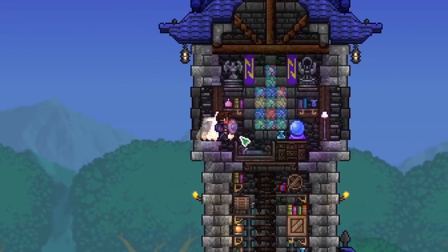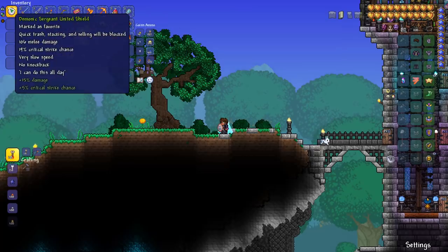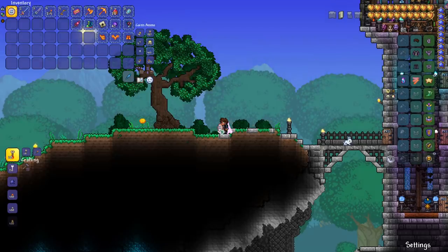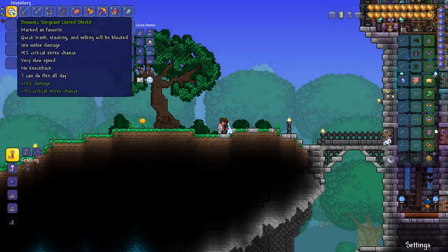This weapon is unique and really cool, so let's go see how it works. The tooltip says 106 melee damage, and that's with all of these accessories and beetle armor. I'm not using solar armor because the fire shield kind of gets in the way of seeing this shield. Then we have 19% critical strike chance, very slow speed, and no knockback.